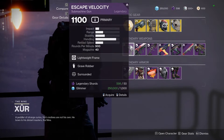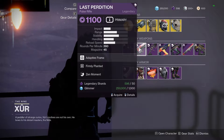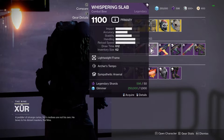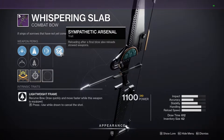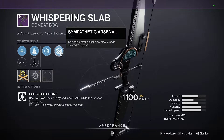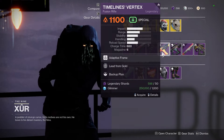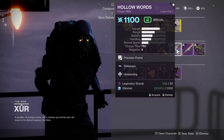After that we got the Escape Velocity — this one is with Grave Robber and Surrounded, not that good. Last Perdition is not a good roll either. Whispering Slab with Archer's Tempo and Sympathetic Arsenal is not that bad if you don't have a good Whispering Slab, but it's not the best roll you can get on it.